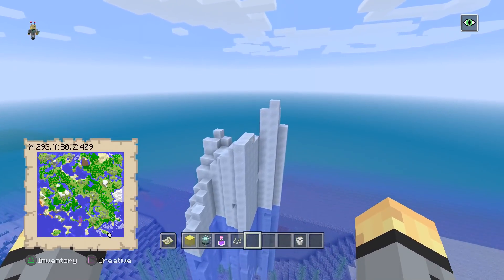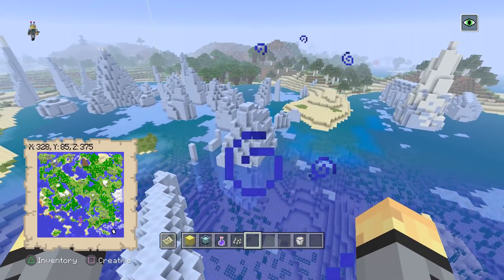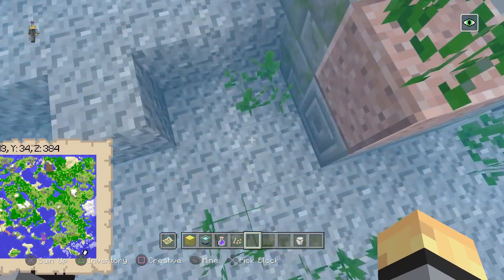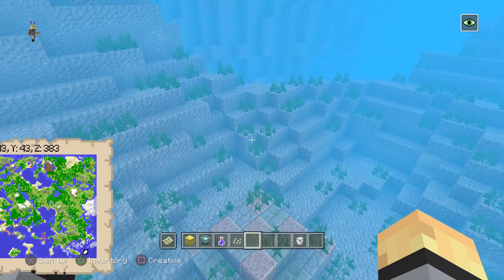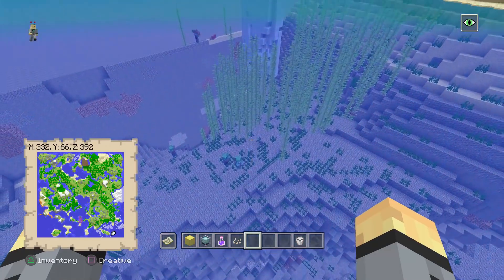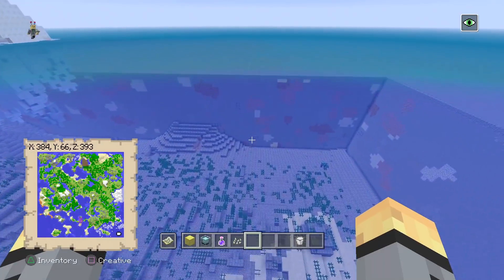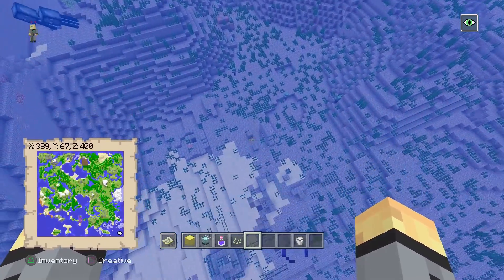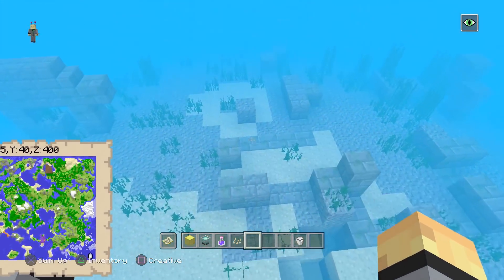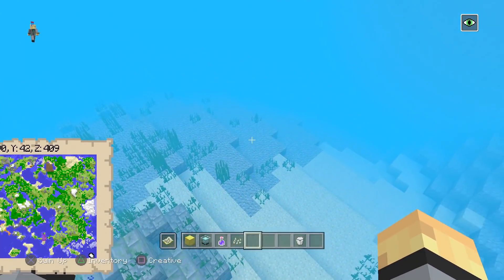It has another weird single iceberg over here, and another one over there. The best bit is that there's ocean ruins all over the place too. There's an ocean ruin found just over here — a nice little ruin where you can find yourself a treasure chest. There's also a second ocean ruin found just 40 blocks away, and this one is huge as opposed to the tiny single building, with lots of different structures going on.